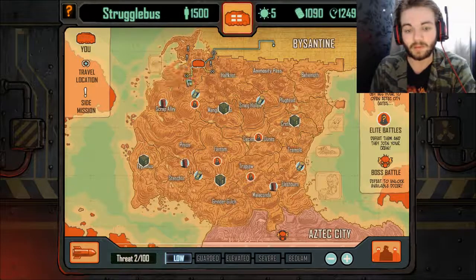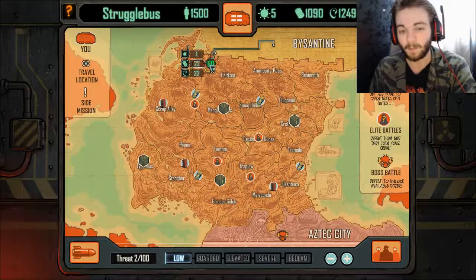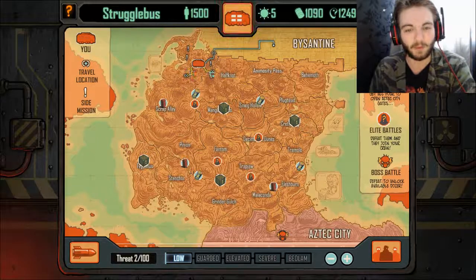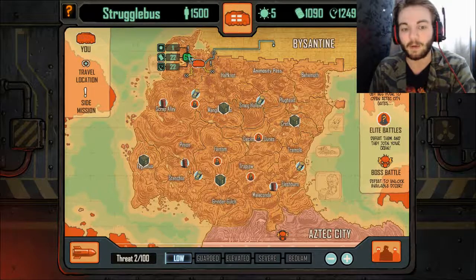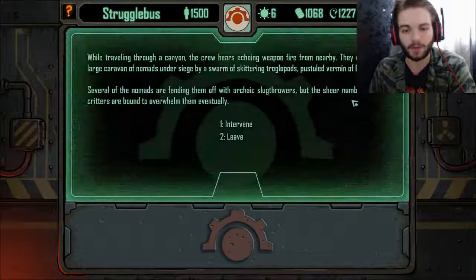Now we have more places to travel to and a few side missions available. Side missions cost far less time and resources to go to, but it's a bit random on what happens and you don't make progress toward any destination. However, I'm going to do a couple of them straight away just to try and get a few bonuses.